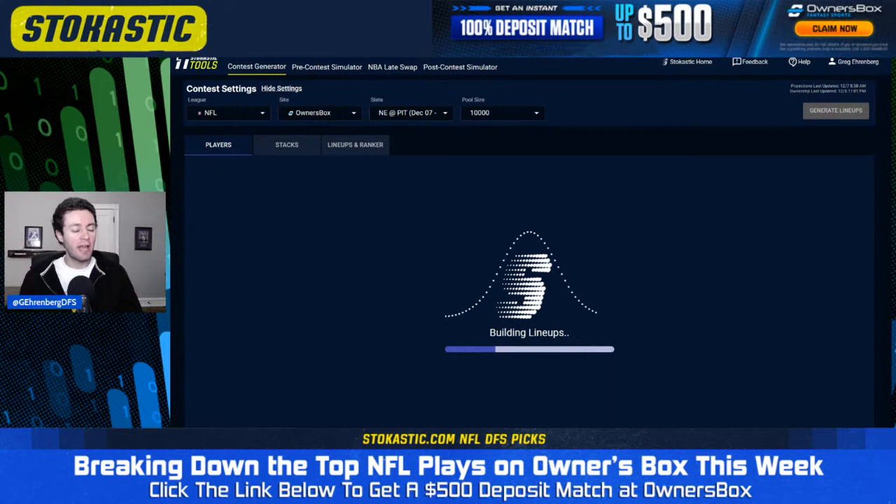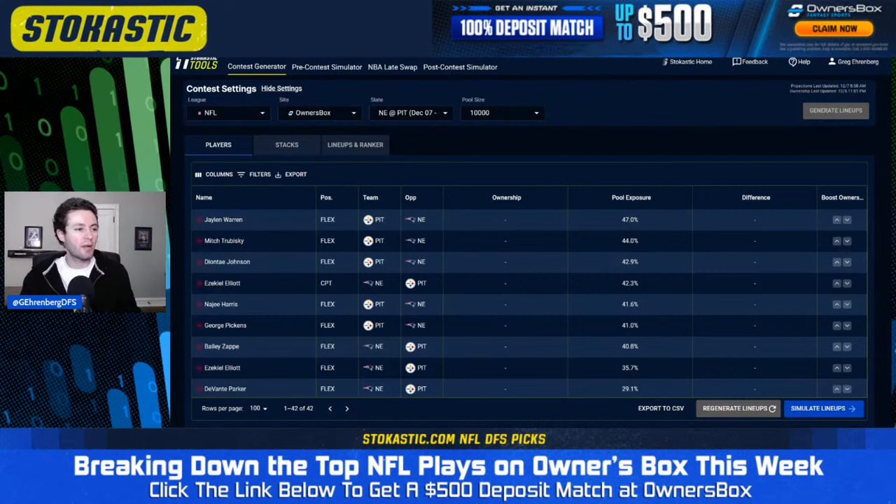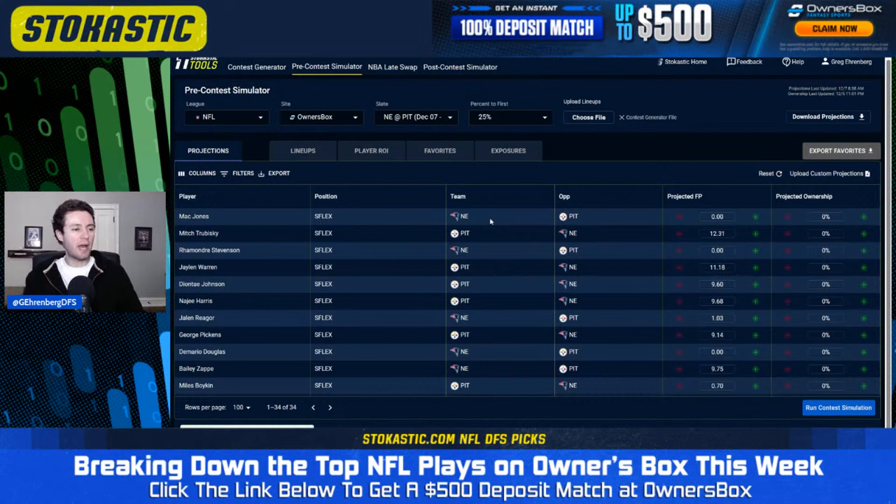If you're signed up to Stochastic, we've got tools for everything included under one NFL package. You're going to get access to the contest generator and the Sims tool, so you can build all your lineups for Owner's Box right here and also simulate them out. I just built lineups for Thursday night football and we are about to sim them.